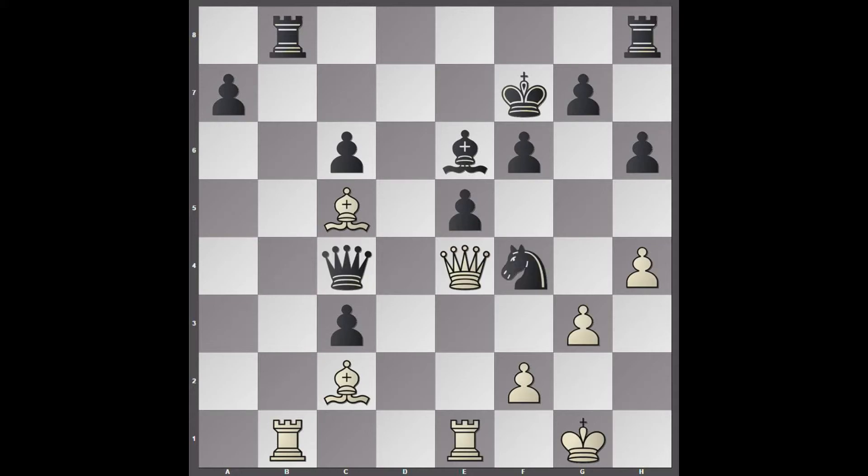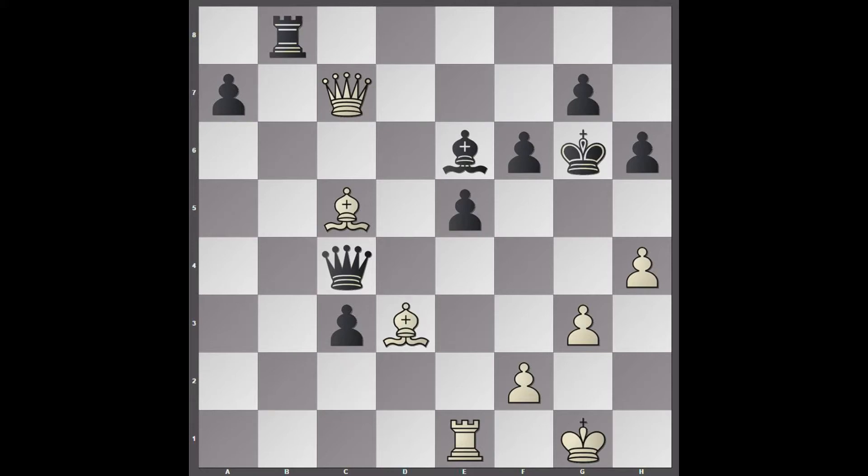After queen takes c4, naturally no queen trade is allowed. Queen takes c4. Now it really does look like white has a winning attack, with ideas of queen c7 which looks very powerful. Knight to d3 — allowing white to win a full rook. This is quite interesting. It looks just winning for white because it is up a rook. But actually, it's not so easy.